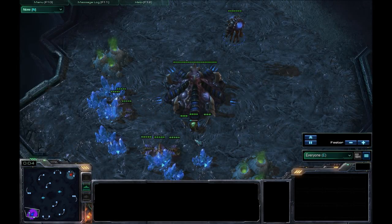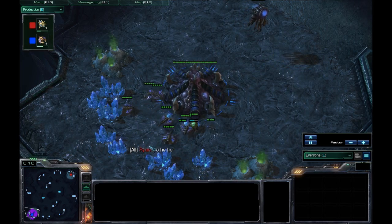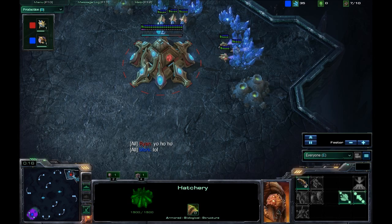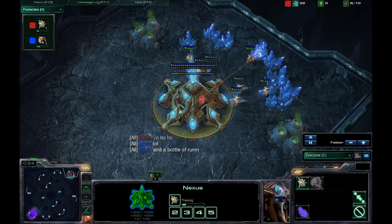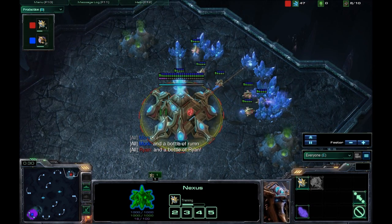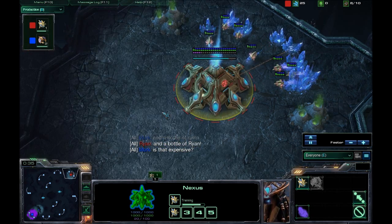Alright ladies and gentlemen, welcome back to another cast brought to you by Rakoska. I'm going to be casting a 1v1 game between Mork spawning as the Blue Zerg in the lower left corner and Ryan spawning as the Red Protoss in the top right corner. Looks like some witty banter here from the players. This was played on the previous version of Battle.net, version 1.2, so it won't have any of the new upgrades that were just released on Thursday.